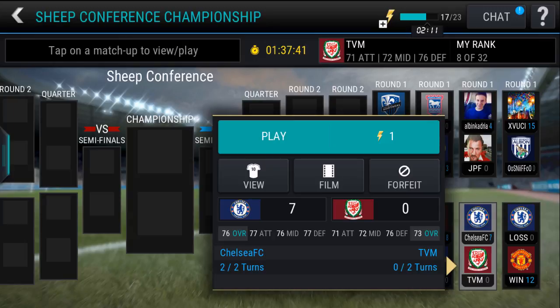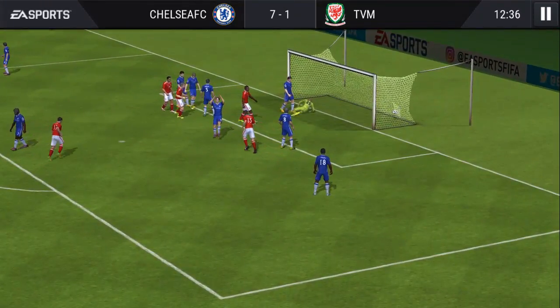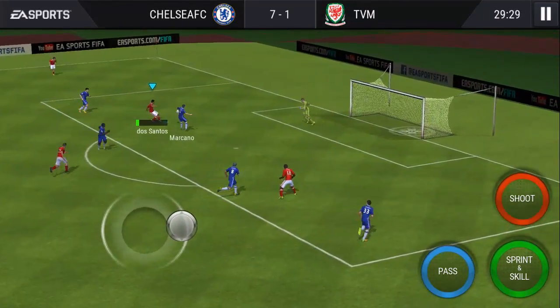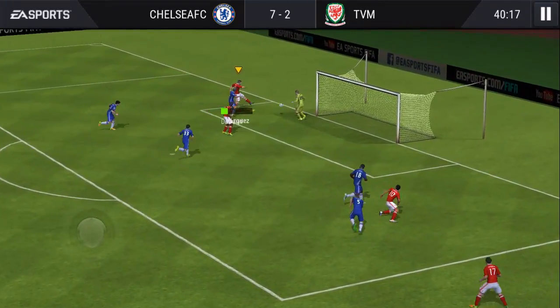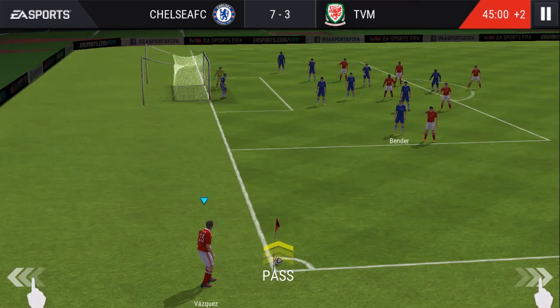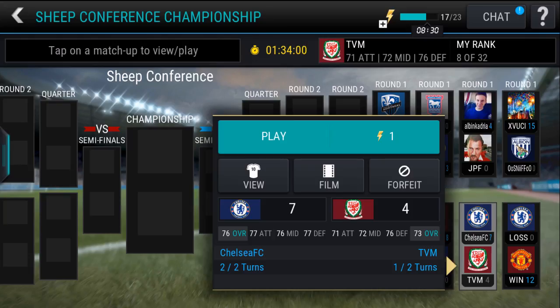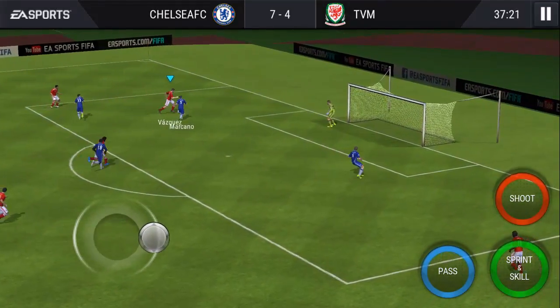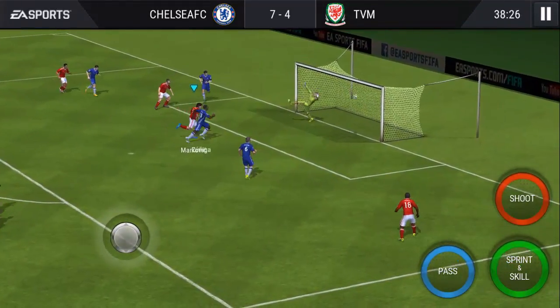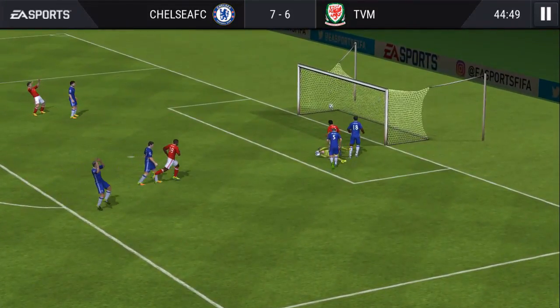Then I had a league game. We were seven nil down against Chelsea FC. A corner whipped in in the twelfth minute and we managed to score one. Bender, the 82 rated player I got in the special live event, helped us make it 7-3. We clawed it back to 7-4 at the end of the first half. This team is better than me in every aspect — his defense is rated 77 — but I decided I wasn't going to let it bother me and we scored goals.